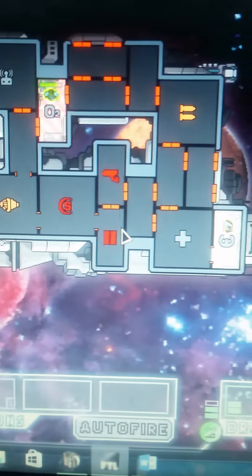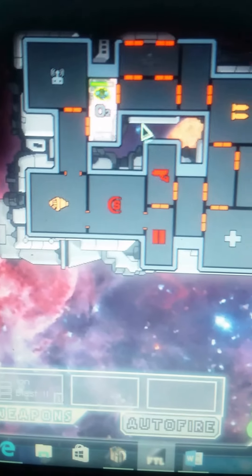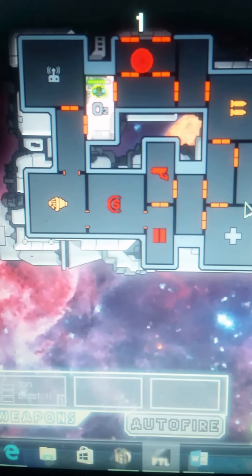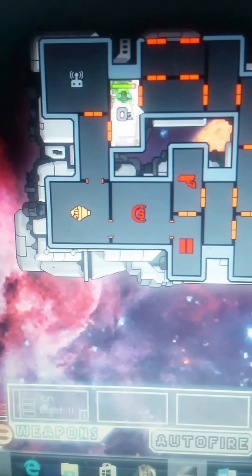I like to attack the engines and the oxygen — targeting the oxygen layer really kills them. The thing is, if you're doing a drone — oh no, the enemy is trying to escape! Well, you won't escape if you can't breathe. Oh no, we're gonna have to let some air out. Oh no, that guy's gonna die. Oh good, we did it!